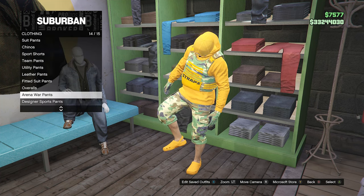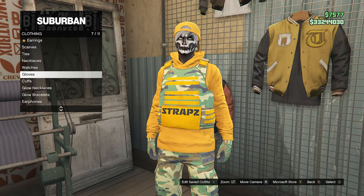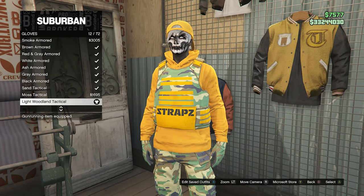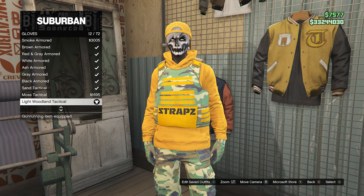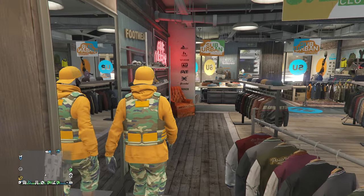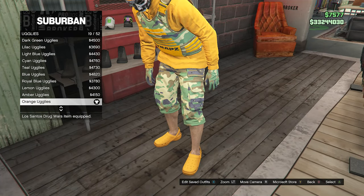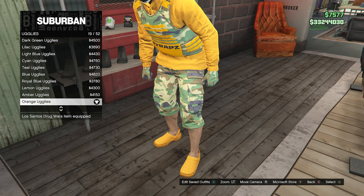Whenever you have equipped these arena war pants, back out and head over to your accessories, scroll down to gloves on slot 7, and equip the light woodland tactical on slot 12. That'll be all for the accessories. Once you have equipped those gloves, head over to your shoes, scroll down to uglies which will be on slot 16, and equip the orange uglies on slot 19.